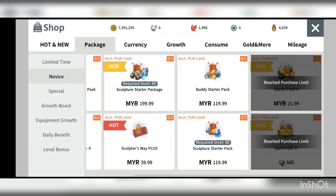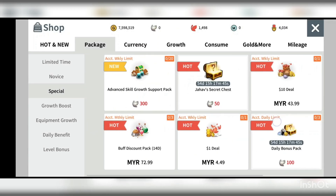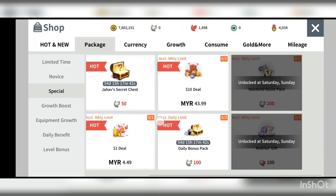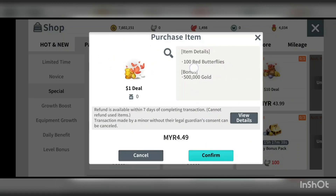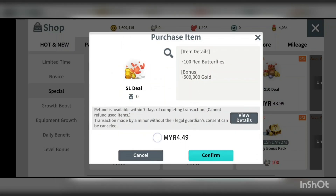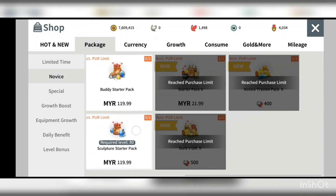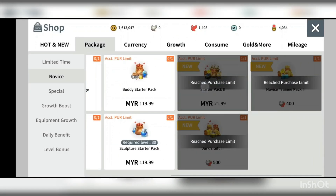So going back to the packages: first priority is the level bonus, and second is this starter pack if you're new. The $1 weekly deal gives 100 red butterflies, but if you compare it to the starter pack, spending slightly more gets you 400 red butterflies — so the math almost evens out, making the starter pack a better value.